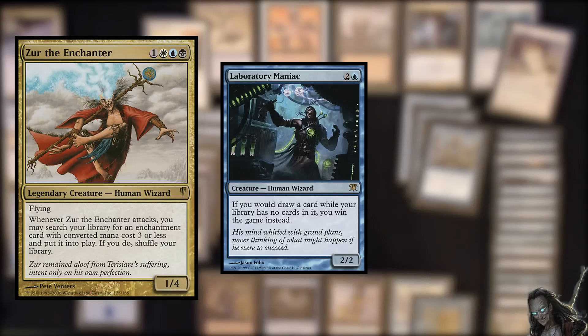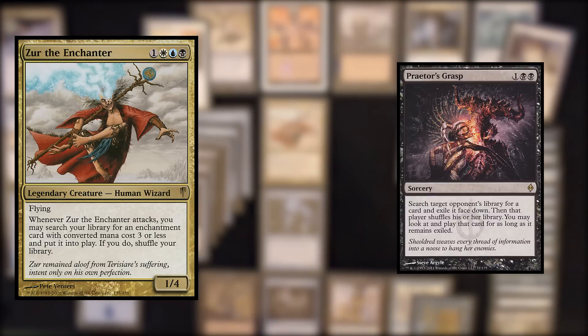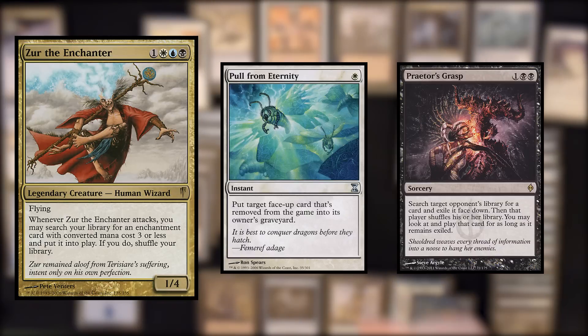So, what happens if something like a Praetor's Grasp exiles your Laboratory Maniac? Do you have other outs? Praetor's Grasp specifically is a bit of a problem, because it exiles face down. We do have one card that interacts with cards similar to Praetor's Grasp, which is Pull from Eternity — an instant-speed card with a cost of one white mana that lets us put a target face-up exiled card into our graveyard. Any other card works perfectly well against that, because we can put it into our graveyard and from there into our Doomsday pile.